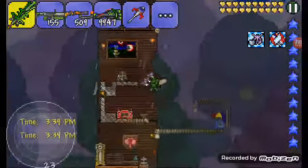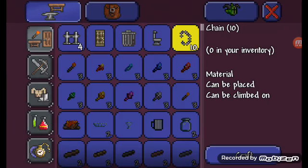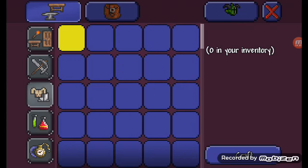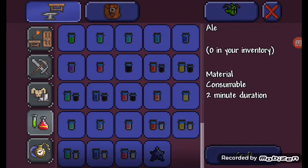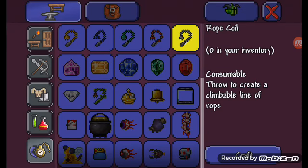Maybe over here they can express their secrets. Hopefully nothing you need to do is here. No weapons. Potion ingredients? Any armor? No armor. Potion ingredients? Nope.